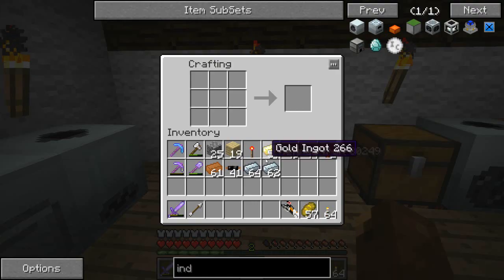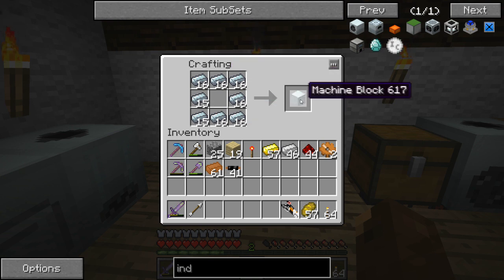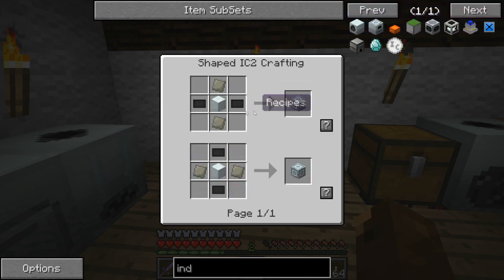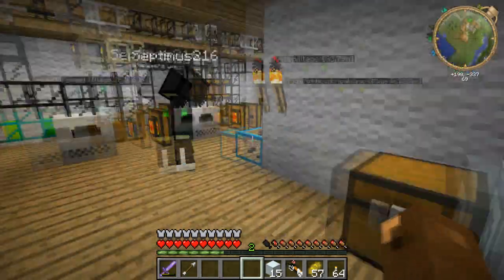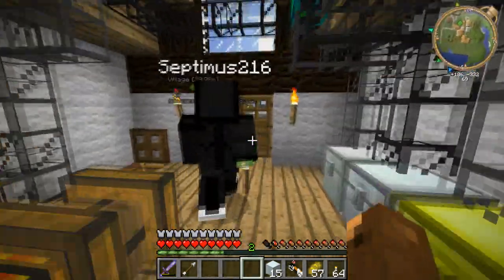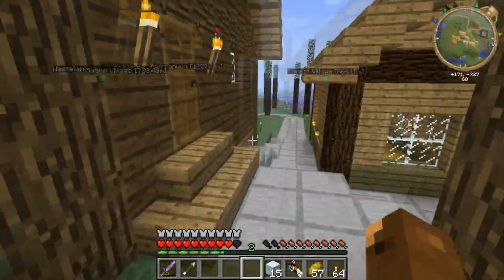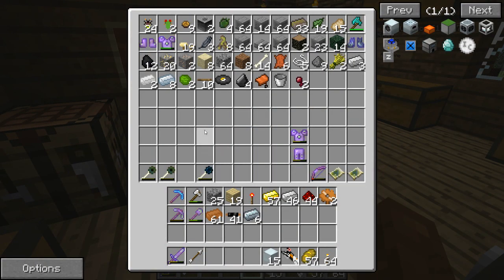What the fuck are Lapron crystals? Good Lord. I'll make some advanced machine blocks — Advanced Alloy. I need six Lapron crystals. What the fuck are they? Oh, that was Nip Day. He's just sitting up there shooting people. You lucky little bat — is he shooting people again? Do I need to kill him again?